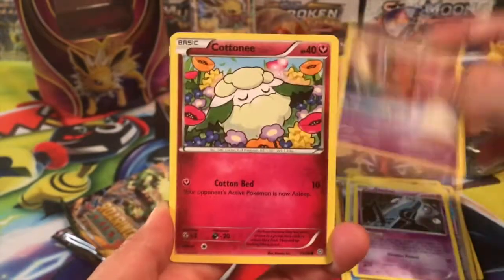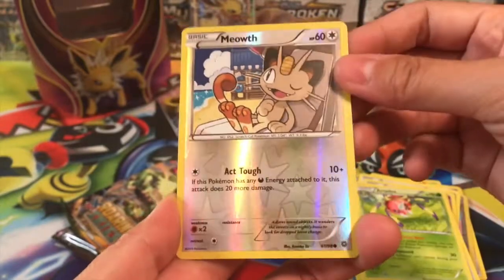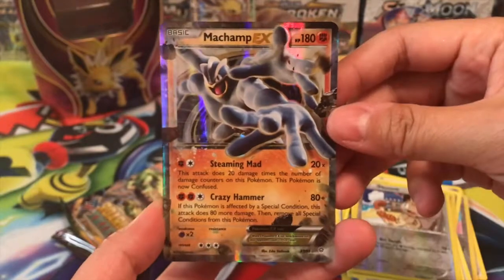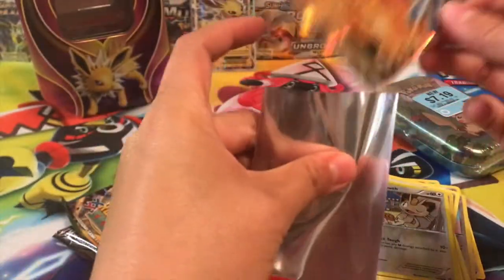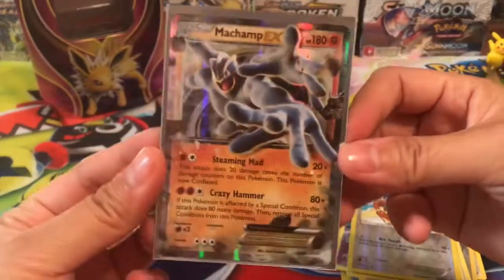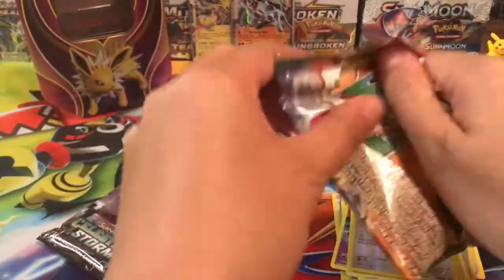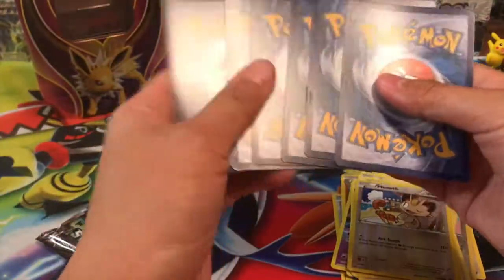I just love Ancient Origins. I mean, who doesn't love Lugia? We got an Ariados, a Mawile reverse, and a Machamp EX — very cool, that is awesome! I love that Machamp. The full art from this set is absolutely amazing, a beautiful card from Ancient Origins.